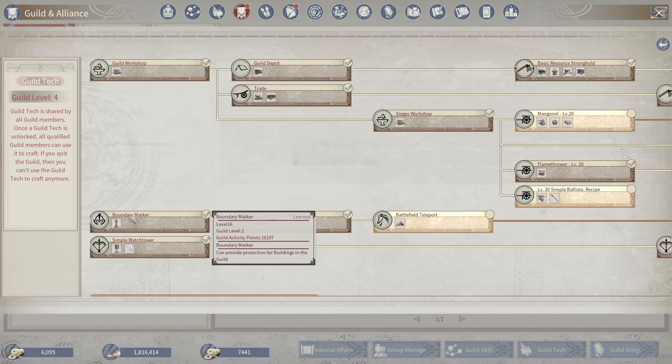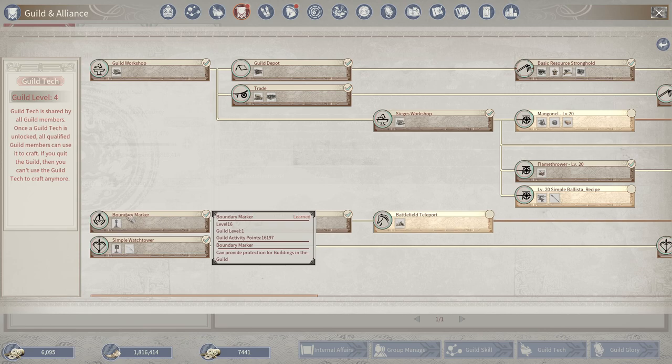At level 16 you're going to be able to unlock the boundary marker. The boundary marker takes a few more items: 15 copper ingots, 45 clay, 35 stone, and 18 hardwood. It's not really that big of a deal, but you definitely want to make your first one as soon as possible and place it so that you can protect all of your buildings.